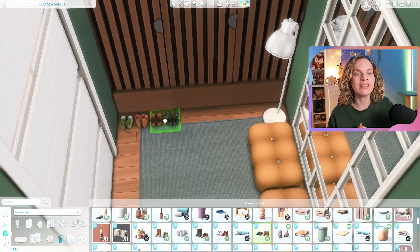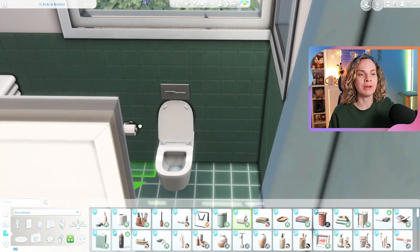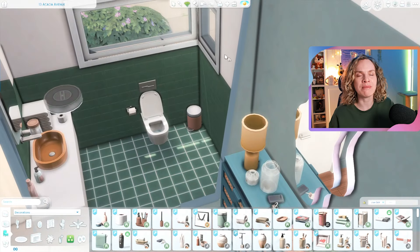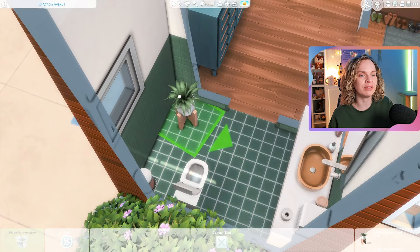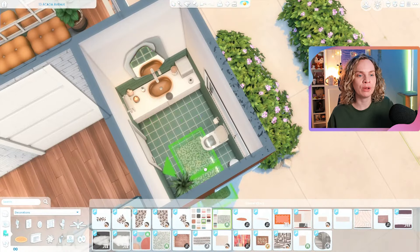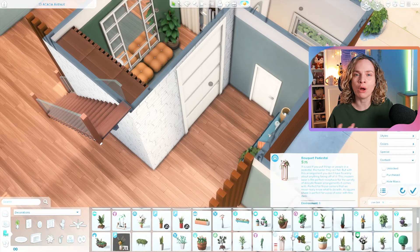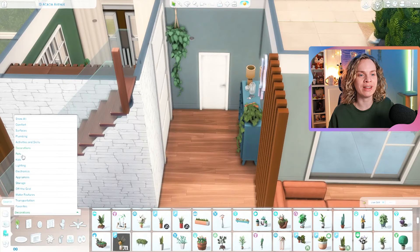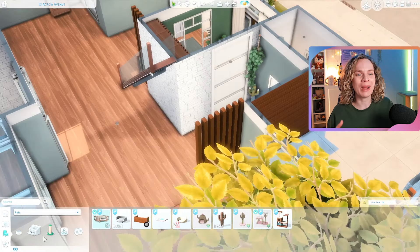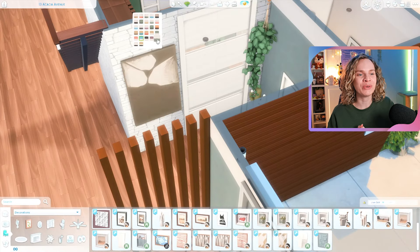I didn't clutter this build too much — I made it look lived in but intentionally so. In real life I'd want a minimal amount of clutter, just some things on display but nothing unnecessary. My boyfriend feels the same way, so I tried to reflect that in this house rather than my usual heavily cluttered Sims builds.